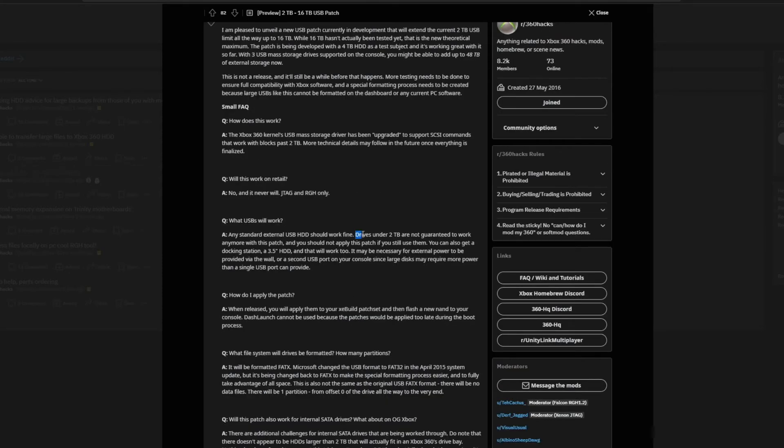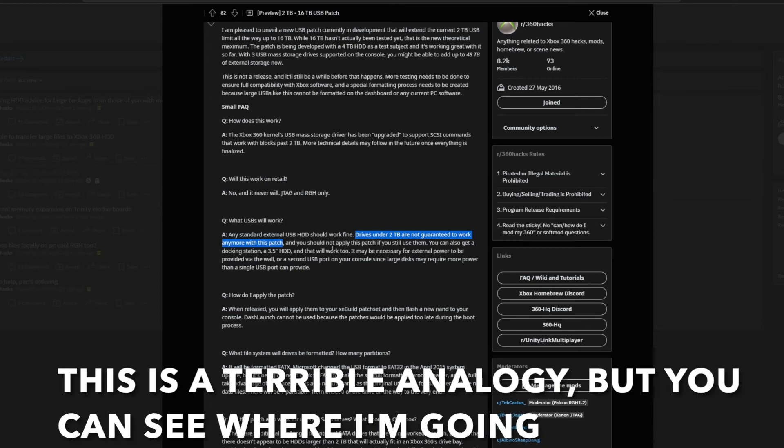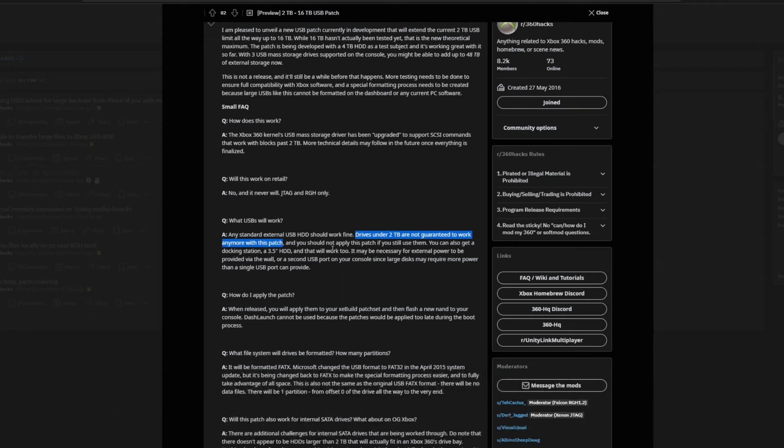Another thing to take note: drives under 2TB might not work anymore once you've applied this patch. This is due to how the SCSI commands work. If you think about it this way — if you have a small cart and you stick a big engine in it, in some ways it's going to work a lot better, and in other ways it's not going to work at all. It's a similar thing to what they're doing here. He's taking a command set that is theoretically compatible, pushing it into the Xbox 360, duct taping it shut, and getting a working result. The problem is that makes it a bit flaky for stuff that this patch isn't designed to work with. But I don't see why this couldn't be sorted later on down the line — drives smaller than 2TB are compatible with SCSI in a broad sense.